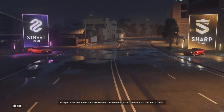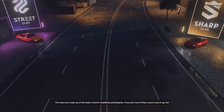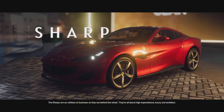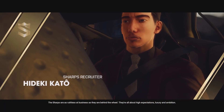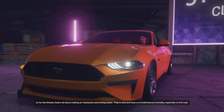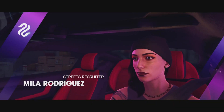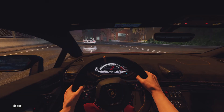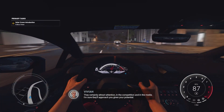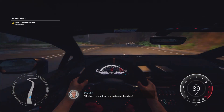Have you heard about the Solar Crown clans? Their recruiters are here to watch the selection process. The clans are made up of the Solar Crown's wealthiest participants. The Sharps are as ruthless in business as they are behind the wheel — all about high expectations, luxury, and ambition. As for the Streets, they're all about making an impression and mixing styles — bold, with a no-holds-barred mentality, especially on the road. They'll certainly attract attention in the competition and media. I'm sure they'll approach you given your potential. Your Alyssa is fully configured — okay, show me what you can do behind the wheel.